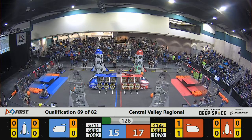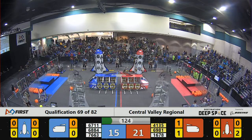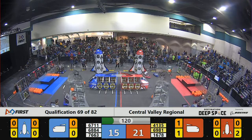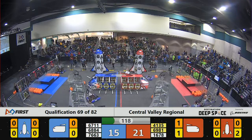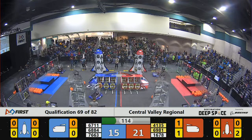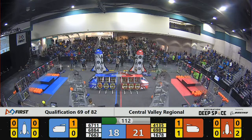Red has a slight advantage, 17-15. 68-84 in the corner for blue, trying to pick up a hatch panel. In the meantime, their alliance partner 76-63 adding cargo to the blue cargo ship and scoring.